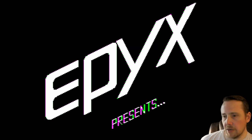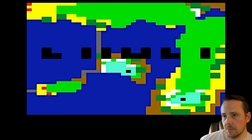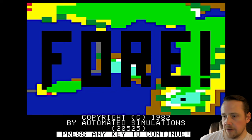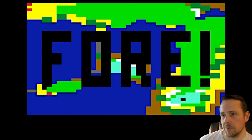Published by Epix and developed by Automated Simulations. Loading up. It's a golf course right there if you can't tell — from above, I believe. It's 4. This is build 20525, I believe. Unless that's their zip code. But we're going to press any key to continue.